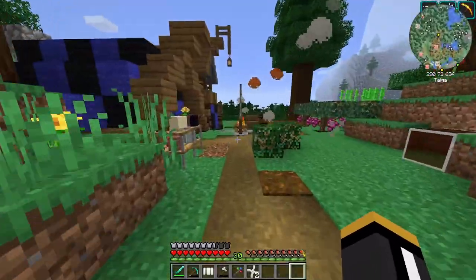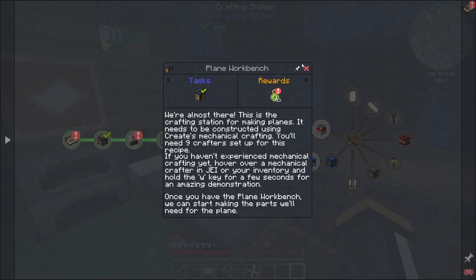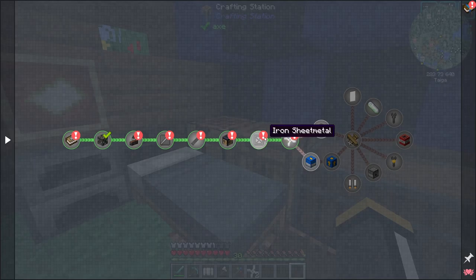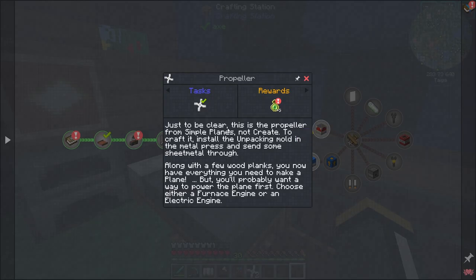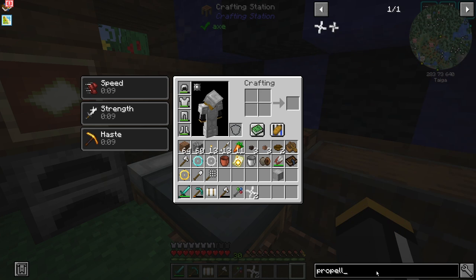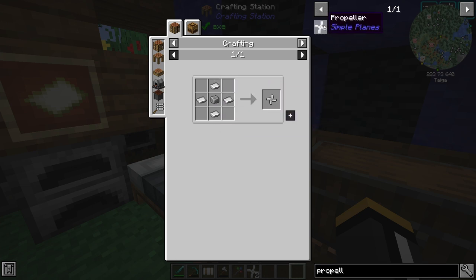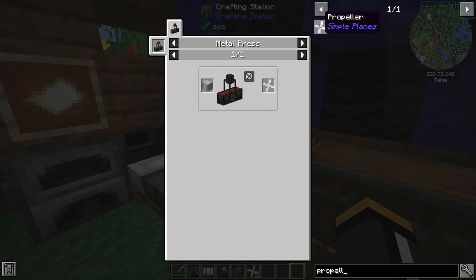We're almost there. However, before we make the plane, there are some other things we need to do in the quest. Just to be clear — this is a propeller from Simple Planes, not Create. There are two propellers in this pack. Create also has a propeller, but this propeller is not the one we want. It's not going to work — we have to make the Simple Planes one.